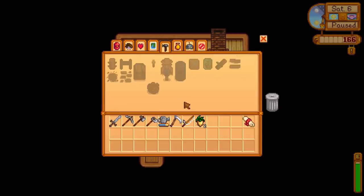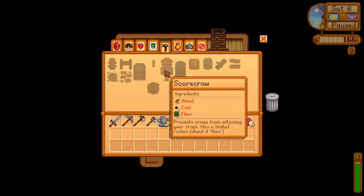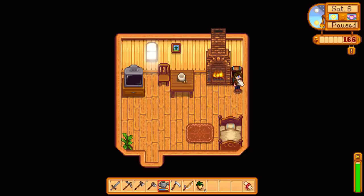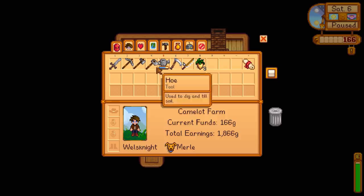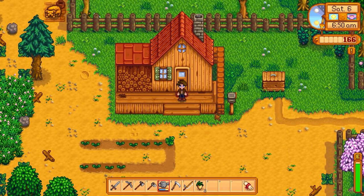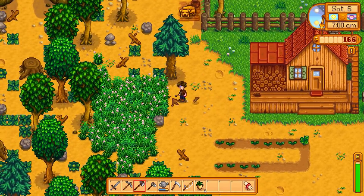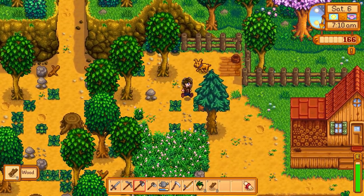So craft a furnace, kill ten slimes — there's all sorts of stuff here to dive into right now. This game is quickly broadening. For the furnace we need twenty copper ore and twenty-five stone. For the scarecrow we need one coal, fifty wood, and twenty fiber. I have everything except for the wood, so first and foremost we're just going to go chop down a couple trees.